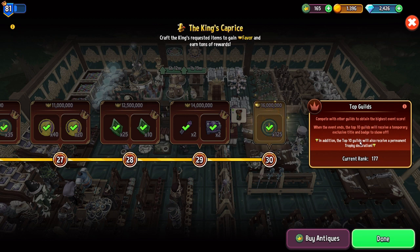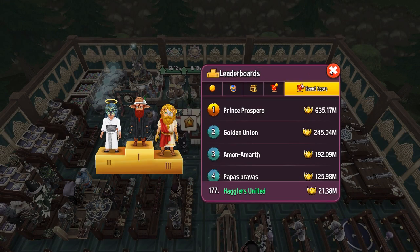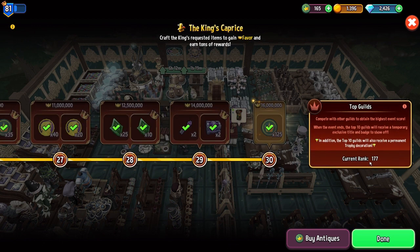If you're in a really good guild you could probably keep pushing to the top 10 and get some additional benefits, but I feel like that's pretty hard and super beneficial. You get a permanent trophy decoration which is not bad, but it's nothing that's going to really impact the game.